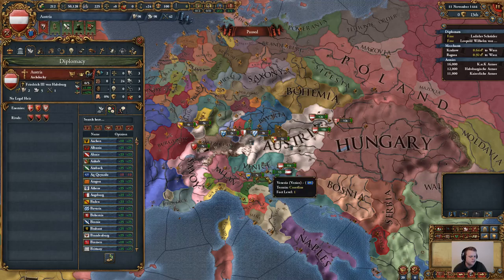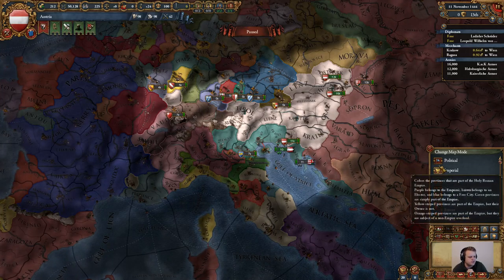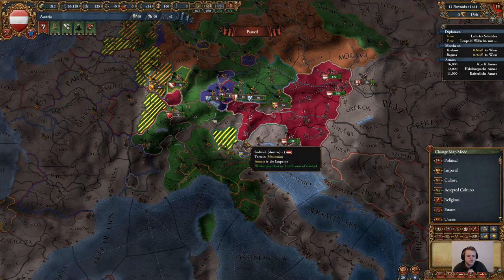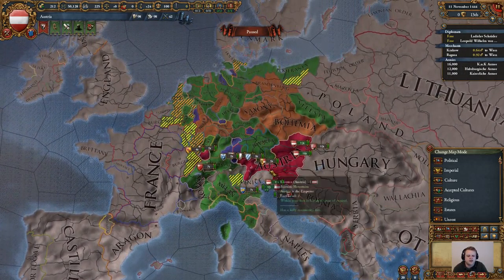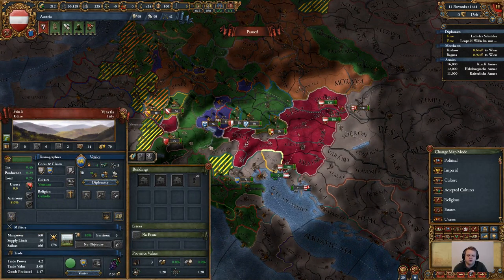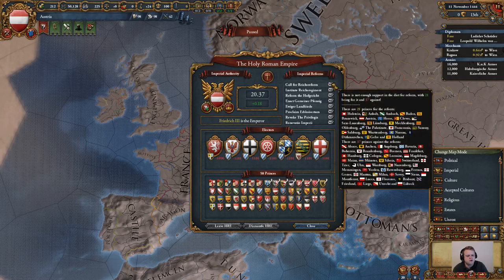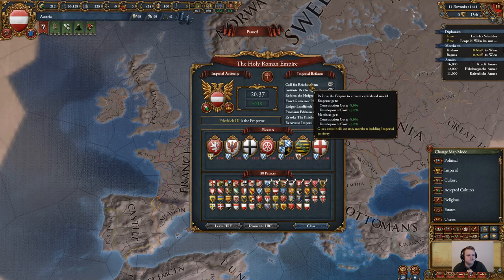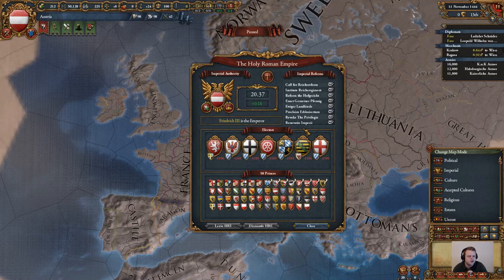My very first conquest is most likely going to be of the Venetian territory. The reason for that is we are going to get an event very soon called the Shadow Kingdom. Venice and some other territory, even Rome, have left the Holy Roman Empire, so my goal is to conquer this territory and add it back. Every time we add a province, we get imperial authority, which we need to enact reforms — and Reform I has to be enacted before Reform II. This is going to take a very long time to finally unite the entire empire into a single nation state.